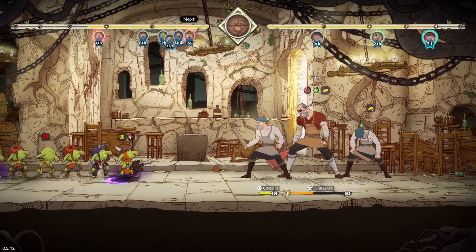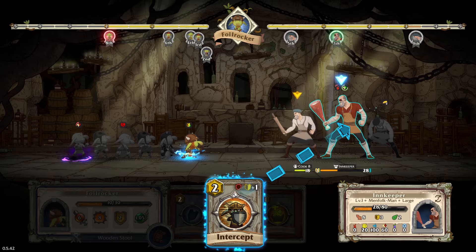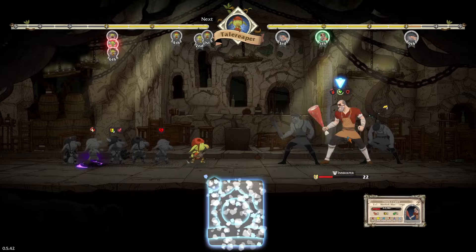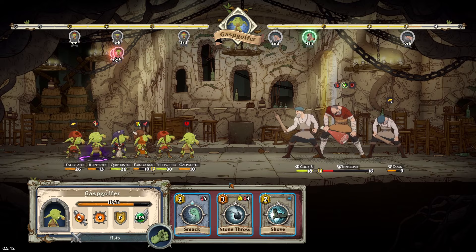We free another goblin prisoner — a shaman, Quip Hunter. Now at six goblins total. We give healing items to the injured goblins. We examine the inventory and party screen. Heading toward the main objective — and we can see Foil Rocker intercepts yet another attack in dramatic fashion. We stun the innkeeper once more with a stone throw — 'This is great. That looked very dramatic.' The battle continues!